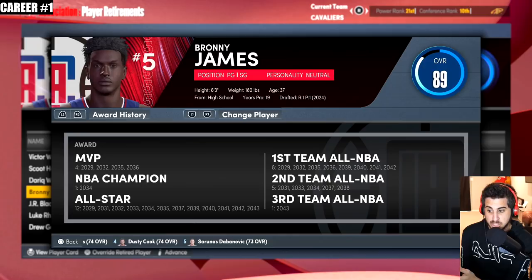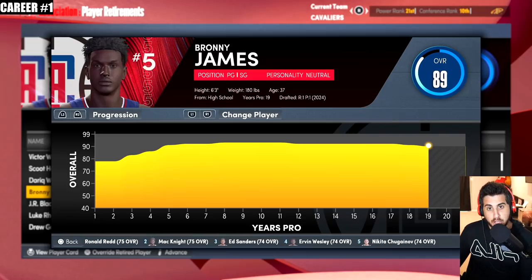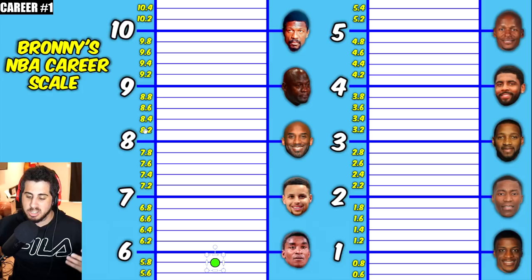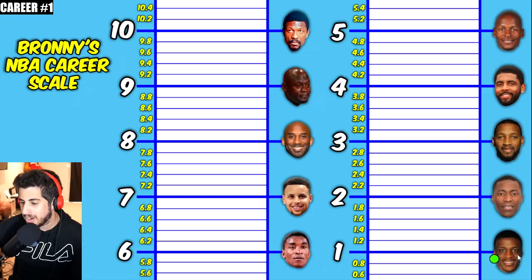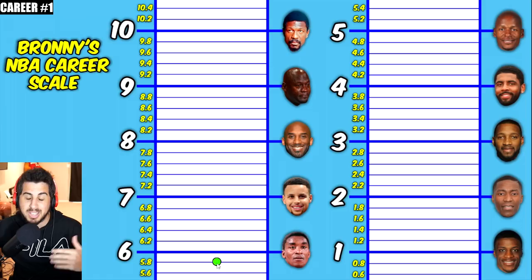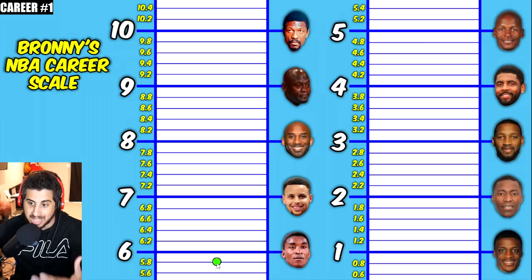He never really got over maybe a 92 overall, so he never truly turned into a superstar but he played like it. For the ranking, he's obviously better than Johnny Flynn, Jamal Crawford, T-Mac, and Kyrie. Ray Allen has two rings but his second came as a role player, whereas Bronny got his ring in the midst of his prime as the best player. I'm going to put him right under Isiah Thomas at a 5.8. The priority in this ranking system is rings, so 5.8 feels like the right spot for this first Bronny.